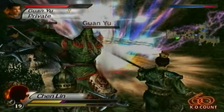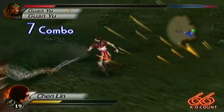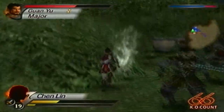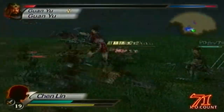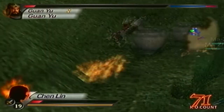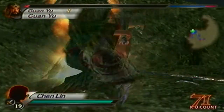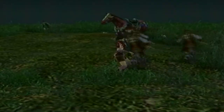Let's not have him combo me to death. That was a definite mistake — the goal was not to have him launched into the air like that because he could combo me. He's almost down though. Let's just use the musou to defeat him. I wasn't trying to finish him off there, but that just happened.